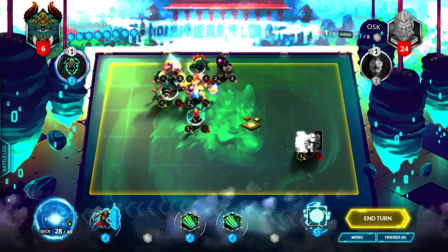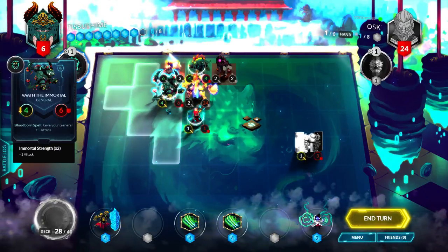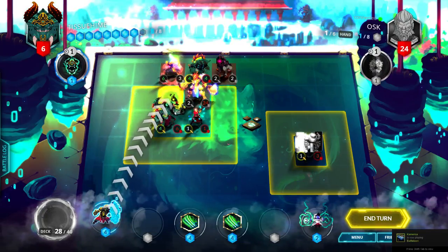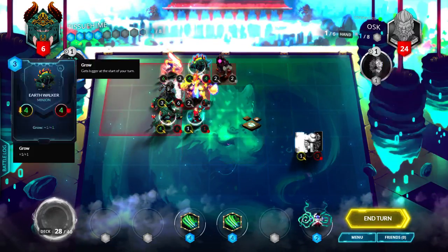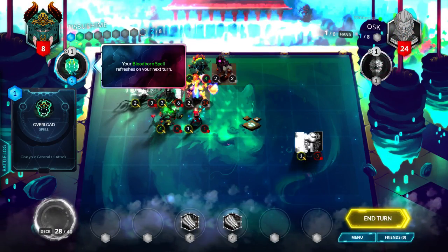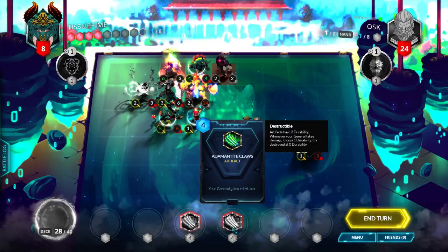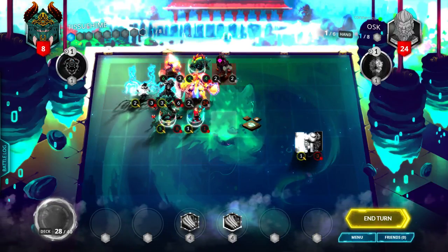I'm going to move that, I'm going to replace this because it's useless right now. 8 cores, 4, 5, 6. Cast a provoke there to stall at the very least, then cast this healer to heal me so I don't die. What else is there? Next turn I can get 13 attack at the very least. I don't know if my minions are going to die or not.